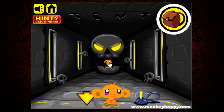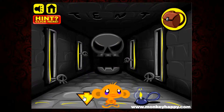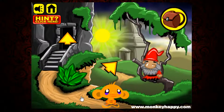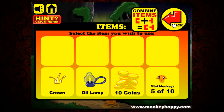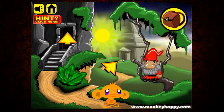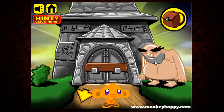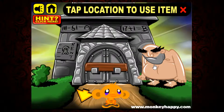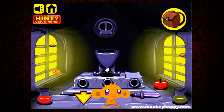There's a coin, a crown, and a monkey — I'm gonna pick that up too. I have a feeling we need the oil lamp somewhere else. What do you want? You want a crown? Oh, look at you being happy!